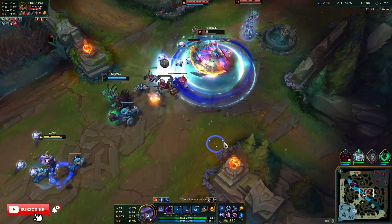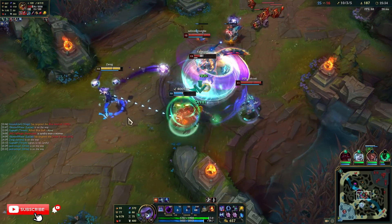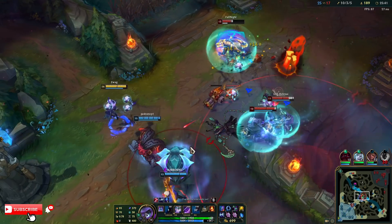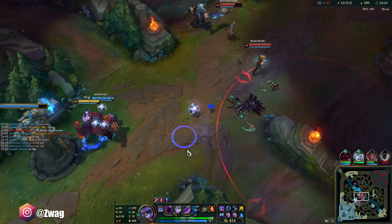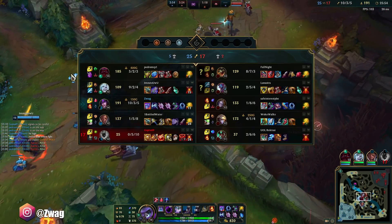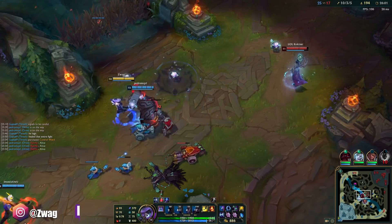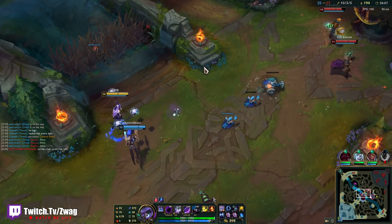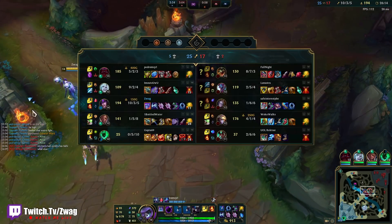Does he ever die? Is it the new Bullet Sponge Renekton skin? He's actually easy - we need a Morello. I need Death Cap and I need Morello. Or I just keep picking off like the Ezreal and the Karma. He's got Tenacity too.